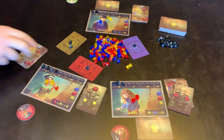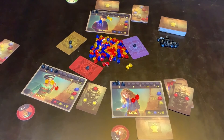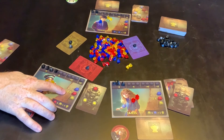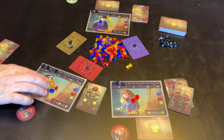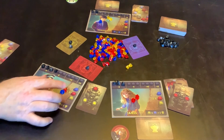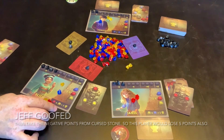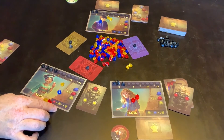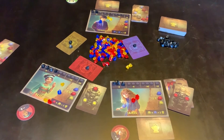The game continues until you have played five rounds, at which point you're adding up points. If this player happened to have that, they would get two points; points for this would get one extra point, so this player has three points so far, plus any points on the artifact cards that would add onto that as well. And that is the end of the game — that is all there is to it.